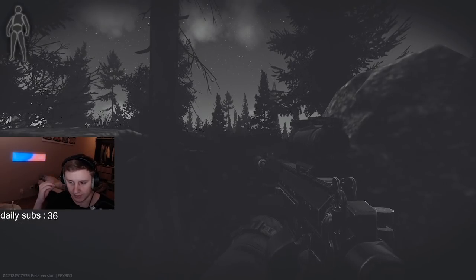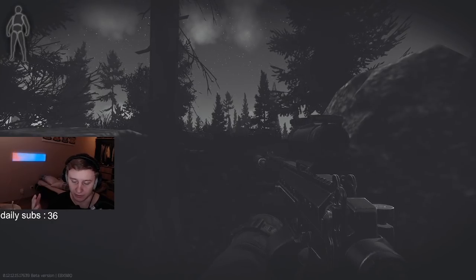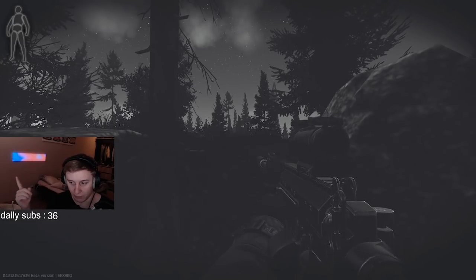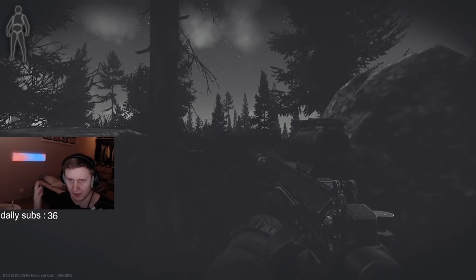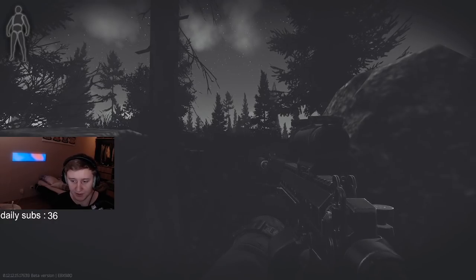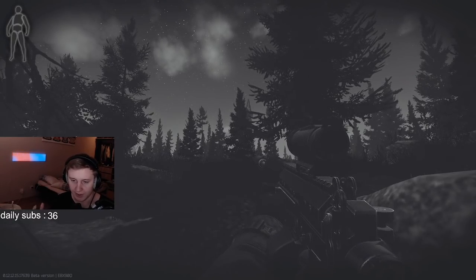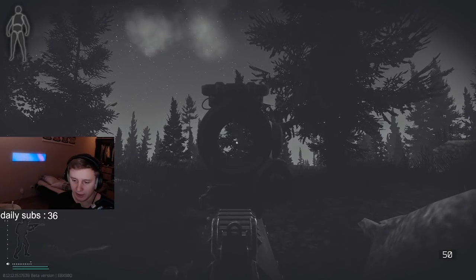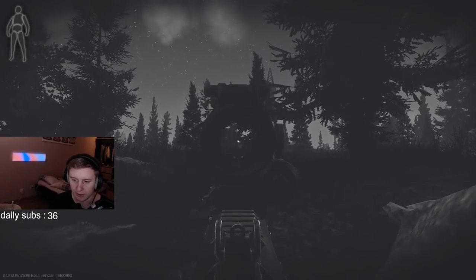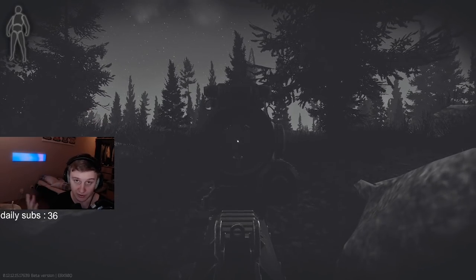Now let's get into the phase of testing sights. I'll show you the good sights first and then the bad ones, so I don't want to waste your time too much. You're going to see the good ones first, and then if you want to keep watching you can see the bad ones. There is only one thing which will determine how good a sight is for night time, and it is literally the brightness of the reticle - whether it's way too bright and takes a huge amount of your screen, or whether it's not.